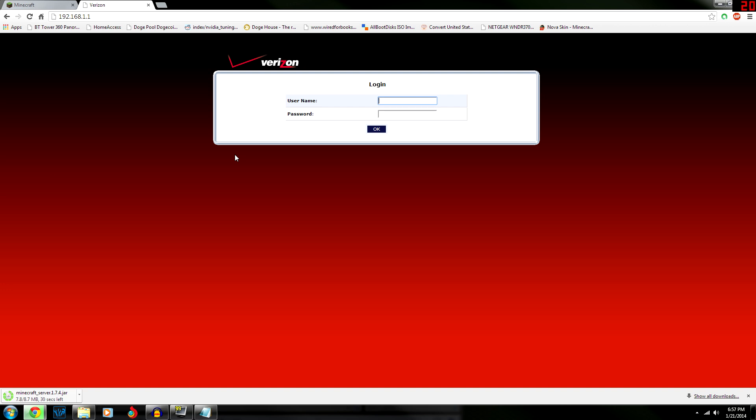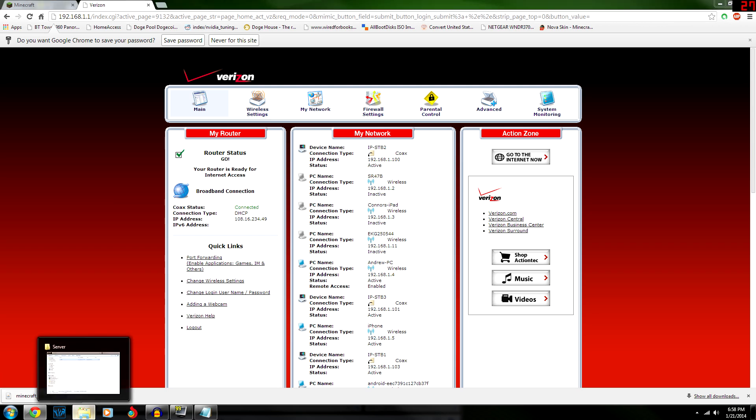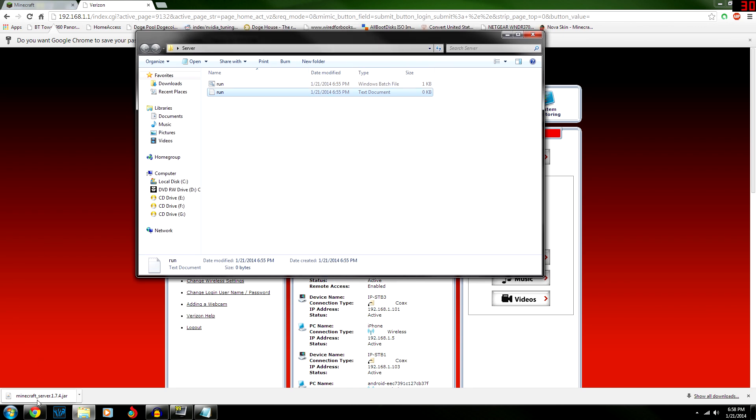You're going to have to search up how to port forward with your ISP. I have FiOS, so this is going to be a FiOS tutorial. You type the gateway address right into your URL bar and it'll bring you to the router page. By default the username and password for FiOS is 'admin' and 'password1'.